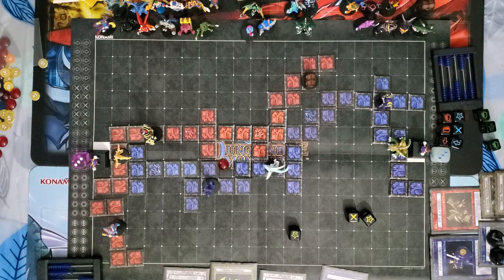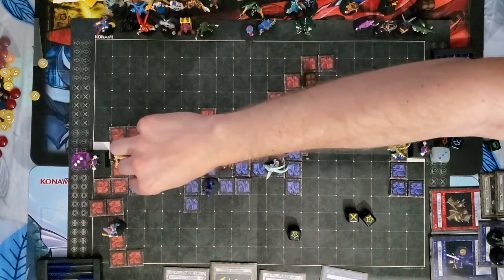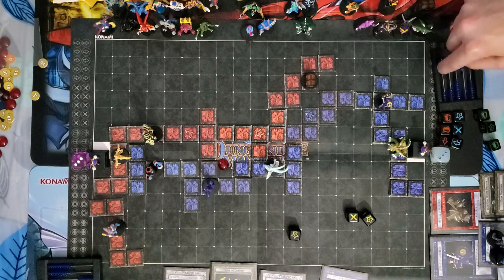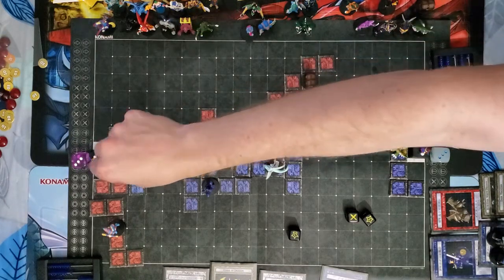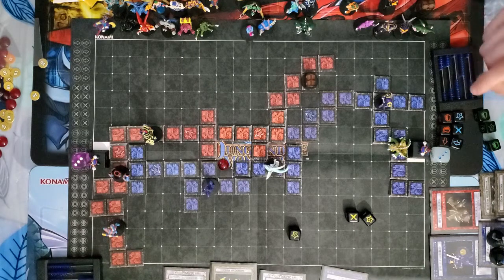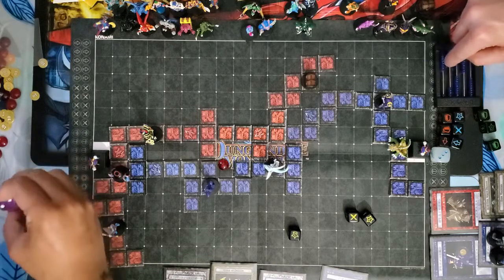I'm going to go to the level 4 — two movements, two Magics, one Defense Crest. Level 3 summon attempt — two traps, one movement, and level 3 summon. We are going to summon the Thunder Ball. I will move the Thunder Ball two spaces and use his ability for three Magics, then move the Black Luster Soldier three spaces and attack the Monster Lord.